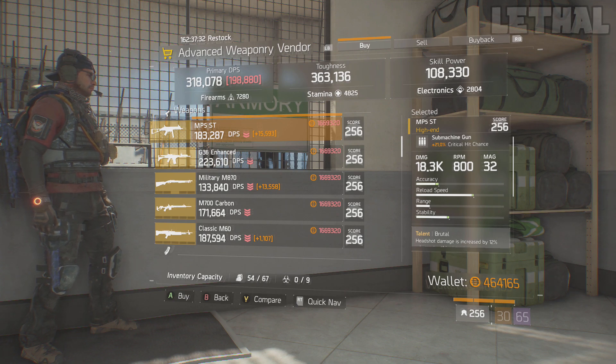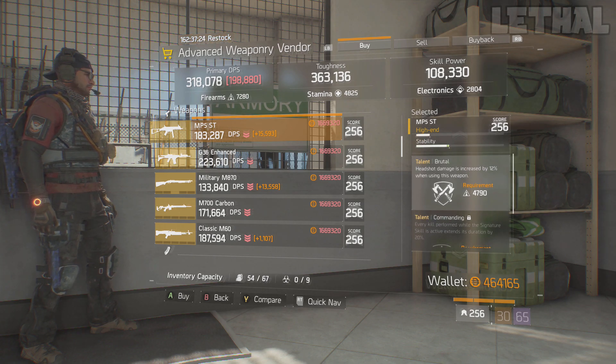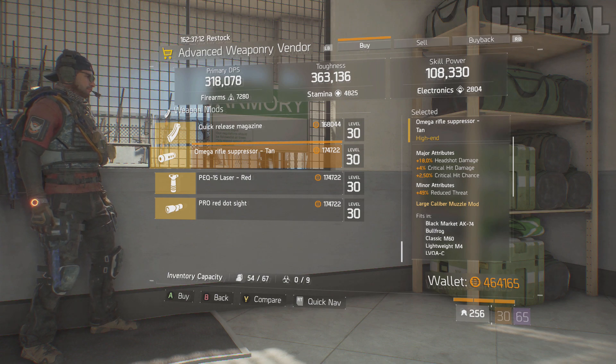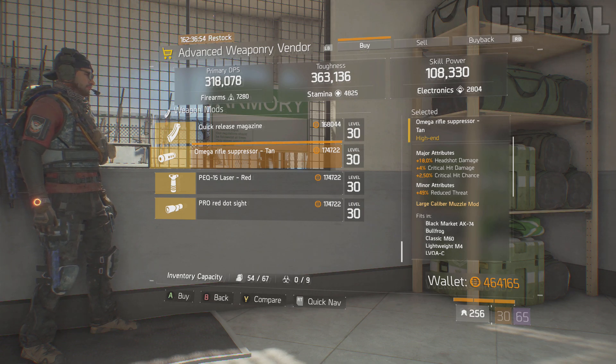Next we make our way to the advanced weapon vendor. What this guy is selling is an MP5 ST. It comes with Brutal, Commanding, and Deadly — Brutal isn't the best, but it's a decent pickup. Reroll Commanding for something like Responsive, Unforgiving, or Competent if you have enough electronics and this weapon will be really nice. The final thing to check out here is the Omega Rifle Suppressor — if you don't have this one it's a must buy. It comes with 18% headshot damage, 4% critical hit damage, and 2.50% critical hit chance. Although you can't put it on some weapons like the MP5 or MP7, it's a great pickup for marksman rifles or anything looking to do a lot of damage.